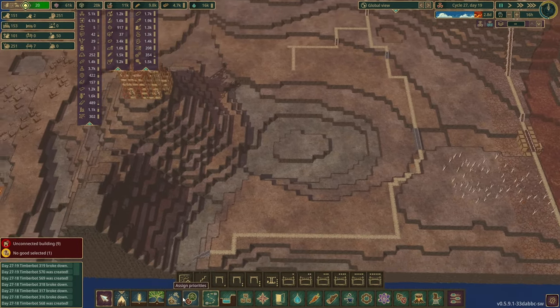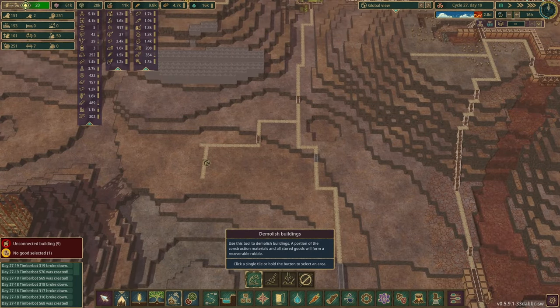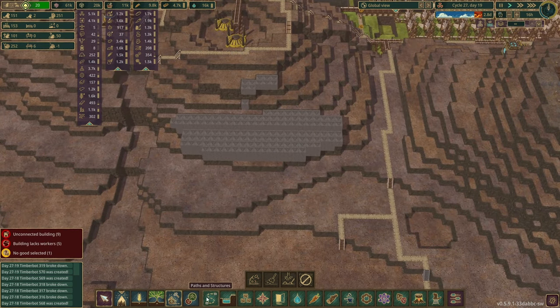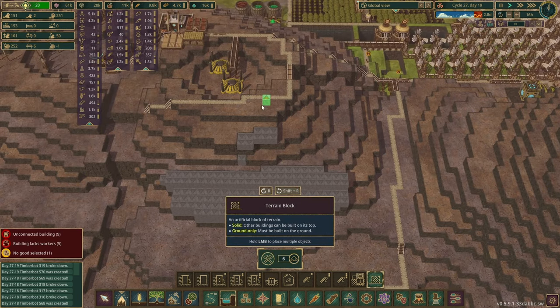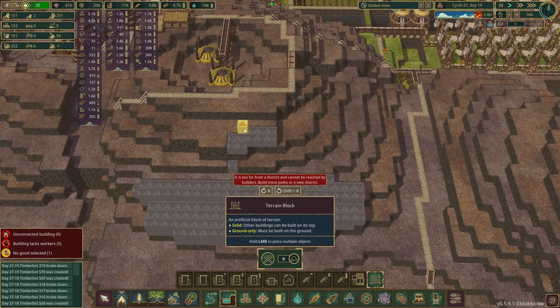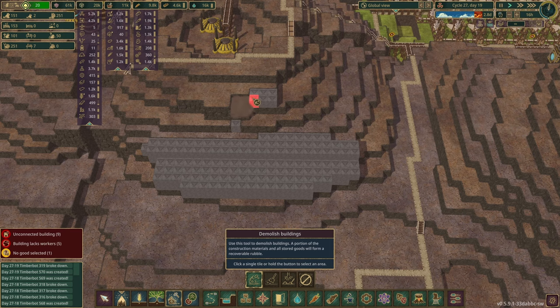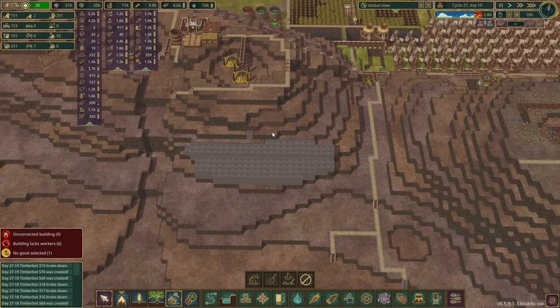That'll get them there. Let's clear this out because I don't think we're going to need it. We'll leave that ladder just in case — I don't want to have to rebuild something I don't have to. So the plan that I came up with, the one we've come up with, is to terrace this.